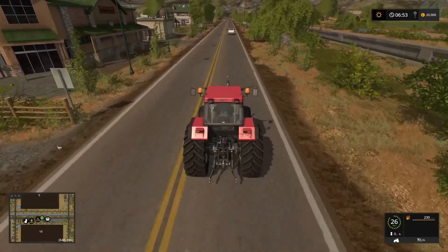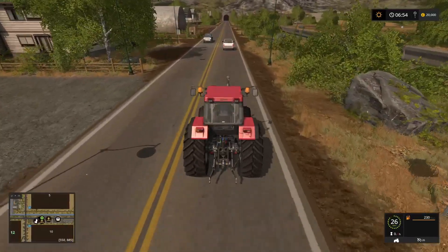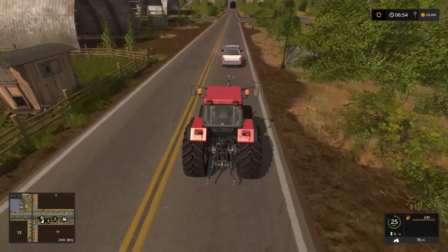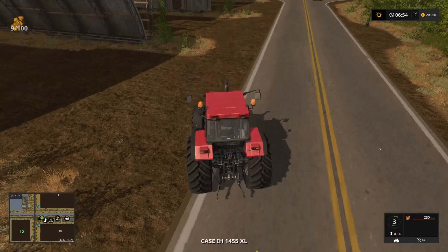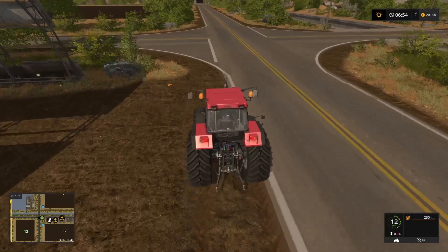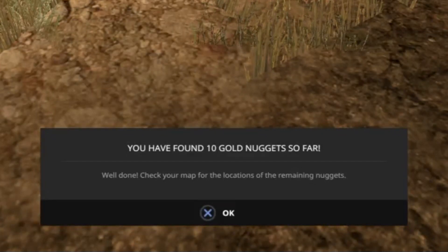There's one up by the chickens, which we'll get to in a moment — just here, which gives us number nine. There we go, number nine. And then lastly, there's another one here which should give us number ten, and the rest should ping up on the map. I found ten — there we go.